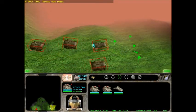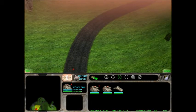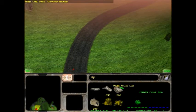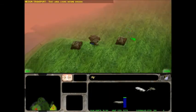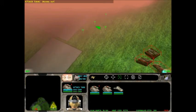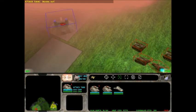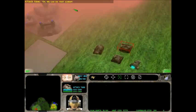Attack tank ready. Moving out. Opposition engaged. That area looks secure enough. Attack tank orbit. Moving out. I'll destroy them. Yeah, I'll do that, alright.